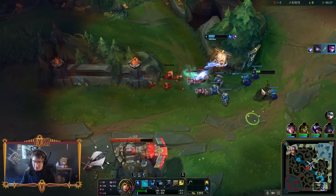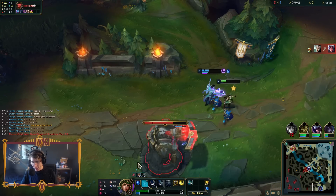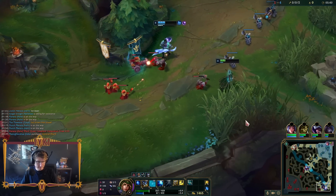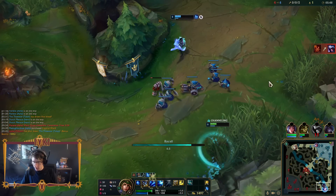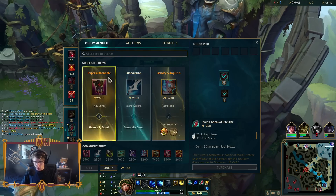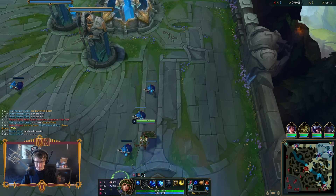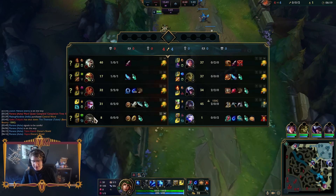Oh my god, this Vayne is getting farmed. This is a Platinum Vayne main. They've got double Doran's Shield - that's how you know you're absolutely dominating the bot lane, if you made the support buy a Doran's Shield. That's brutal. CDR Boots are just so nice. We hit him with the Permaslow. Another 10 bucks in the bank, baby.